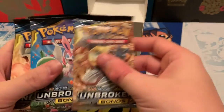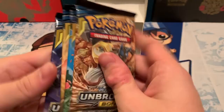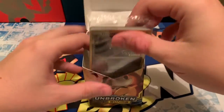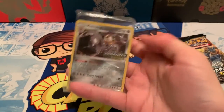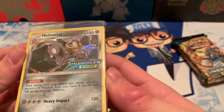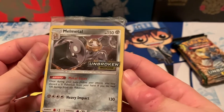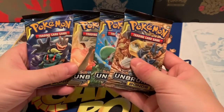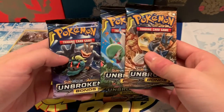Four packs here — two, three, four — nice, each with different artwork. That's not bad. And we have the Melmetal promo, which looks cool. We'll crack those open later. Let's get into these — I'll save Charizard for last, I think.